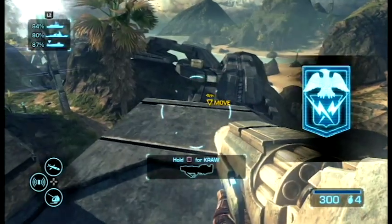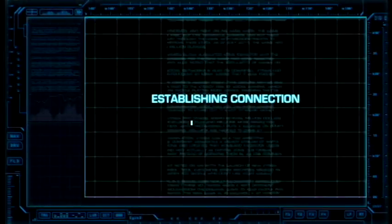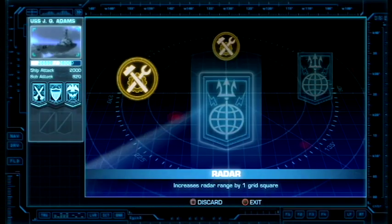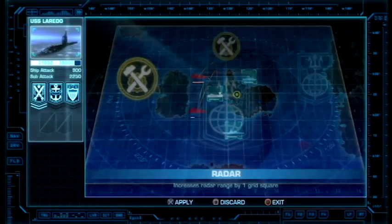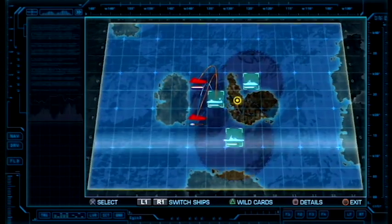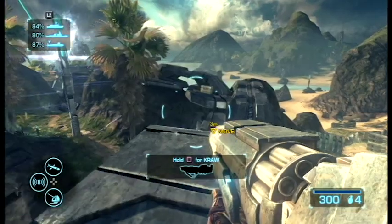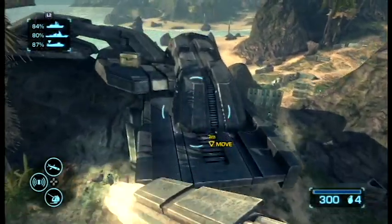Some of you guys might not even know what I'm talking about. Let's go ahead and go back into this with our new upgrades and see what we can use those on. You can use leadership. You cannot use anything. Dang it. So we got these radar cards that are pretty much useless — they just increase the attack range of your vehicle, which isn't really that important.